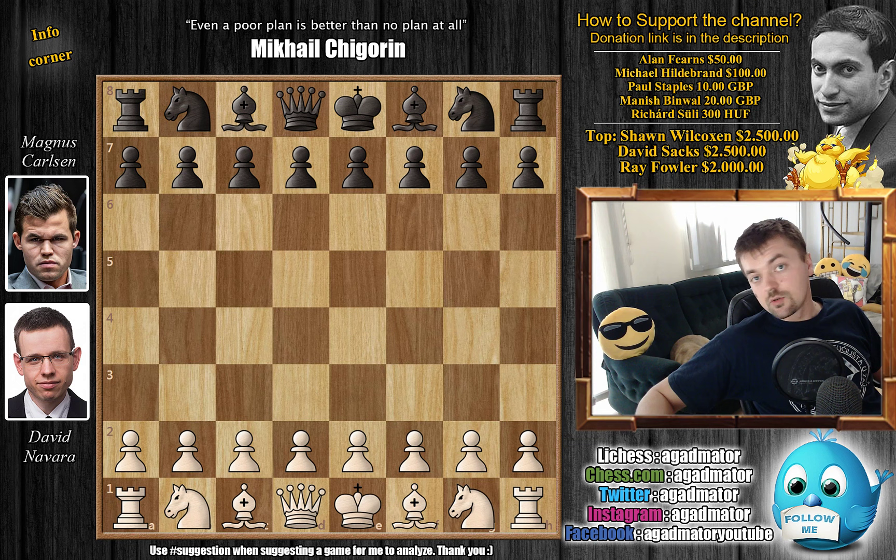Hello everyone and welcome to round 3 of the Shamkir Chess tournament, or the Vugar Gashimov Memorial. It's a game between David Navarra and Magnus Carlsen. As you've seen yesterday, we had a game between Vishwanathan Anand and Magnus Carlsen where Anand tried to play into Carlsen's preparation for his World Championship match with Fabiano Caruana, and here we have a similar situation — David Navarra does something similar.